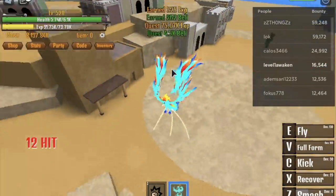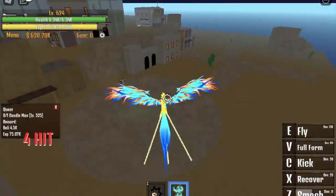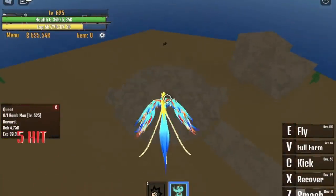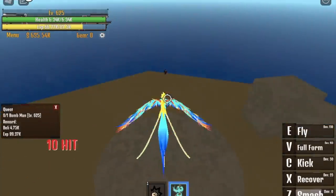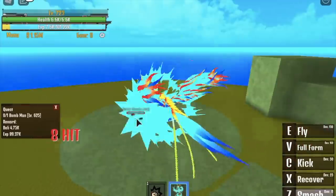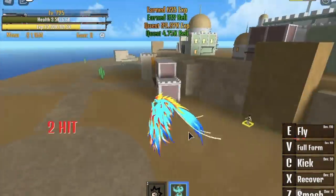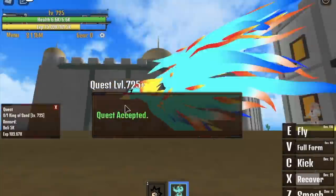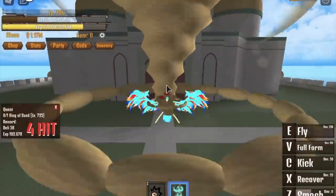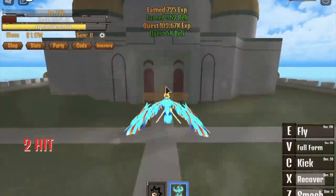Off to the next island — start defeating the Candle Man on the desert island. Defeat this until you reach level 625. Then start defeating the Bomb Man. After these mobs, everything will be kind of difficult for Phoenix Fruit because we have low HP and the skills are mid-range, so you will get damaged. The King of Sand can two-shot kill us — but good thing we have Recover and Observation Haki.